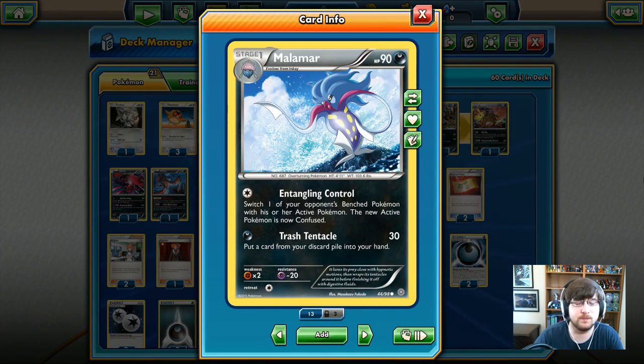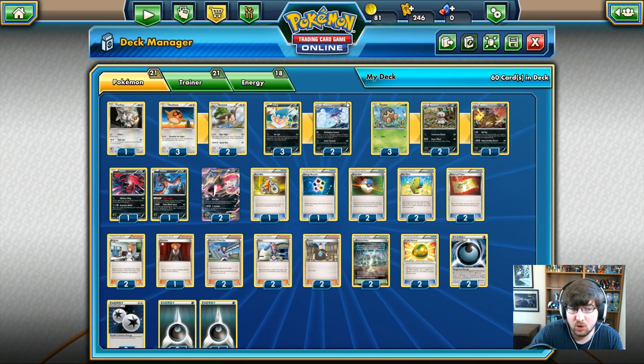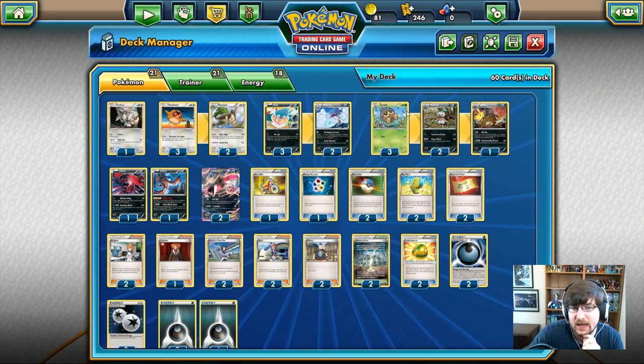We have Malamar - not an EX. I wish it was an EX because the EX would probably be a lot better. Stage one, 90 HP, dark type Pokemon. Entangling Control: switch one of your opponent's bench Pokemon with their active. The new active Pokemon is confused. It's only a colorless energy so not too much to worry about. It also has Trash Tentacle: one dark energy, put a card from your discard pile into your hand. It's a decent supporter. The question is, are we actually going to get to it?